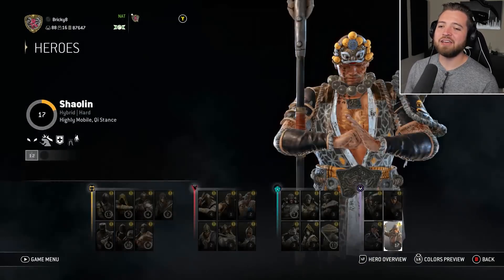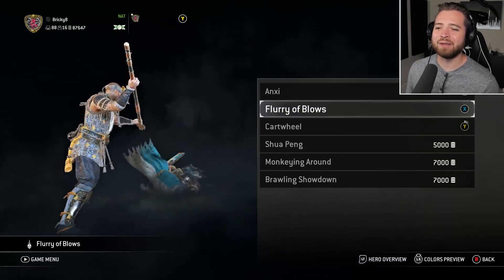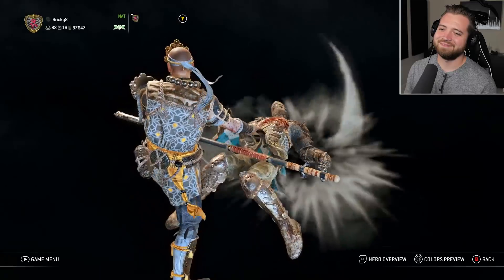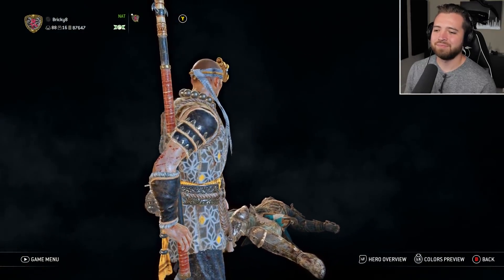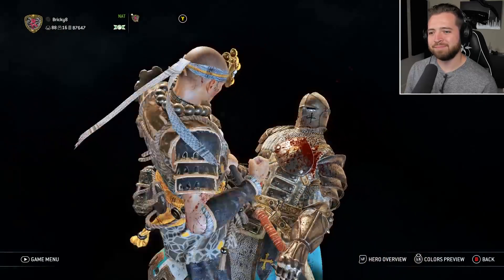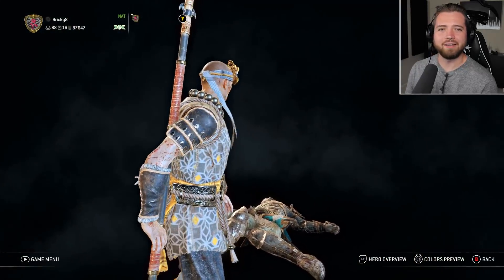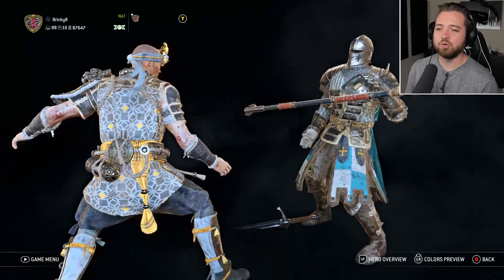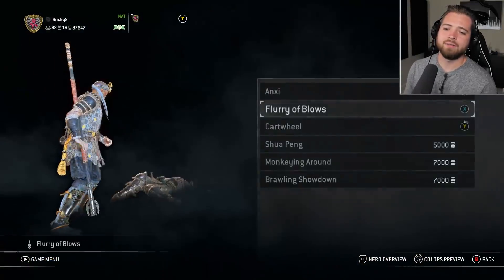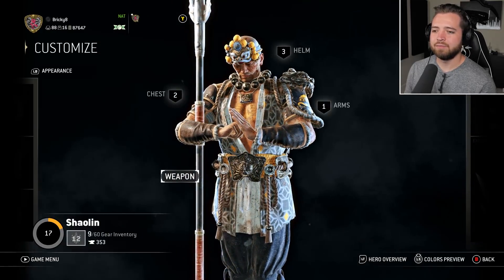And finally my favorite Wulin one — I think I actually already bought this one. Literally Liu Kang, literally Liu Kang. The only thing he didn't do was spawn a dragon. Great, love it, excellent, super good.